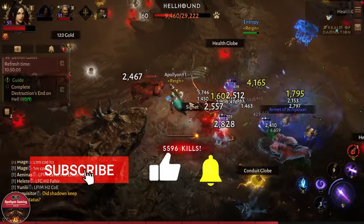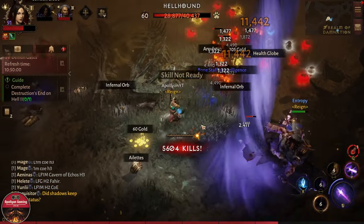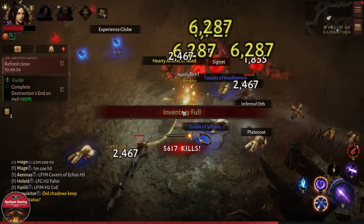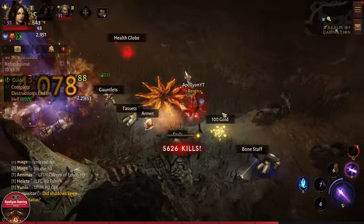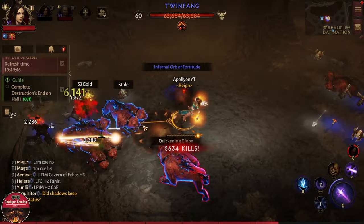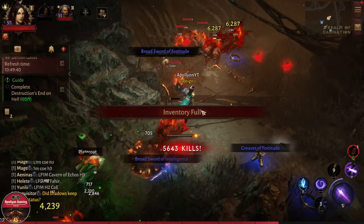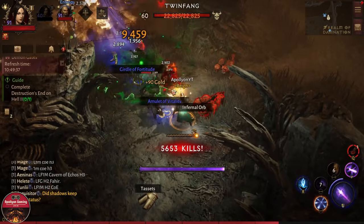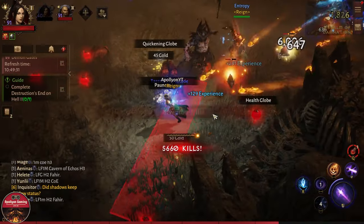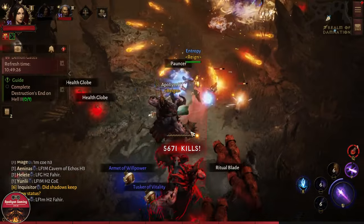Hey everyone, welcome back, this is Pauline back with Diablo Immortal. I have an updated version of the builds I did a couple of days ago for the wizard fast farming. This is going to allow you to create some crazy kill streaks — you can see on your screen easily going over 5,600 kills here on the Realm of Domination map. These builds give you the damage and the movement speed you need to reach the next pack before you lose the kill streak.